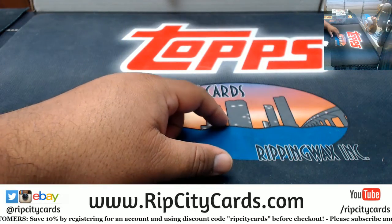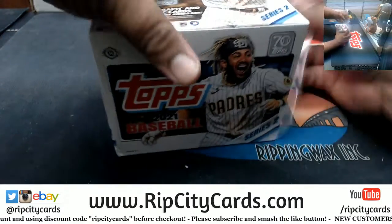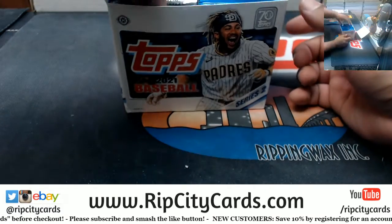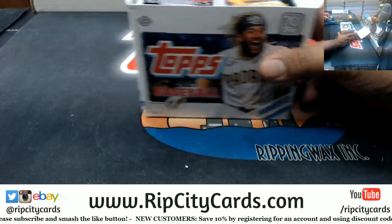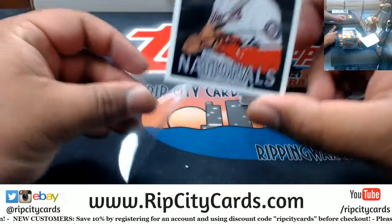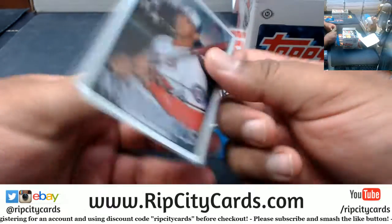Before I start anything, I do need to open the box. Let's see what we got here. We got the two silver packs, like I said, and our random leaves. We got some nice looking toppers in this. That is not an actual autograph — that's a facsimile auto, meaning it is a fake autograph. But still a nice card — those Garcia Nationals rookie. Not numbered, but it's nice.